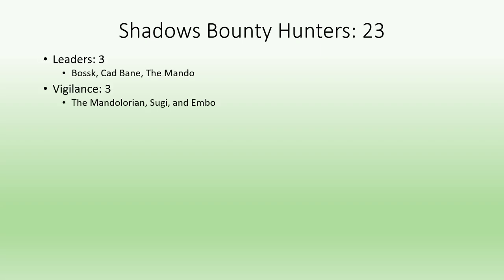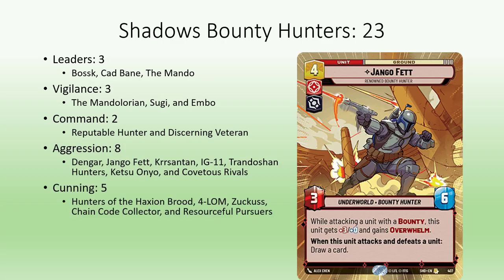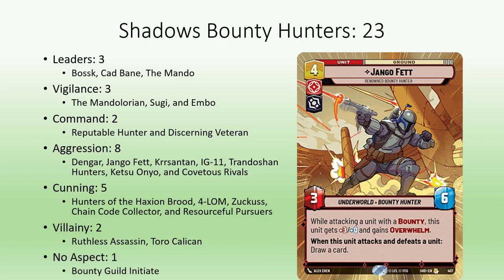Here they are sorted by aspect: 3 leaders, 3 vigilance, 2 command, 8 aggression which includes Jango Fett, 5 cunning, 2 villainy, and 1 without any aspect.